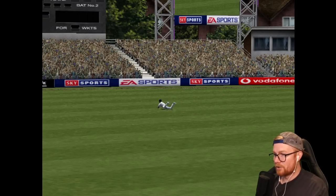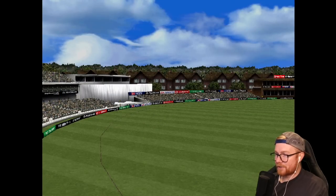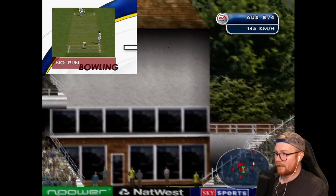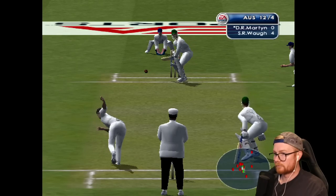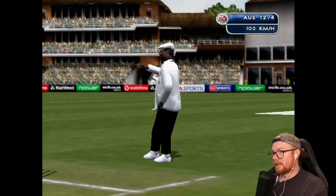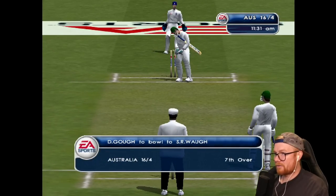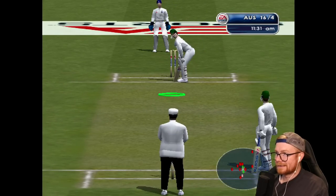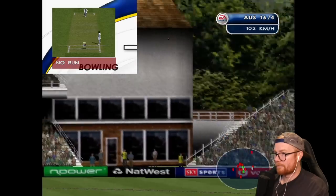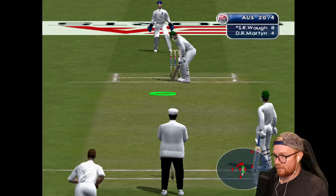Let's have a look at this replay — huge dive. Who was it? Craig White! Well done, mate. Eight for four off four overs, not what I was expecting — well, kind of actually. Dealing in boundaries. Whack — Steve Waugh! Finally another four. Damien Martin, good stuff. Sixteen for four. I want to get to 40 — I just gotta get the timing right.